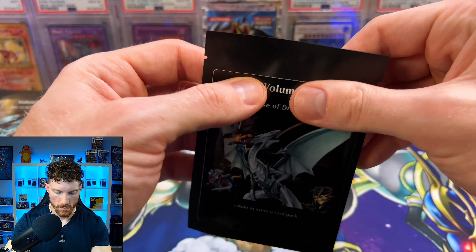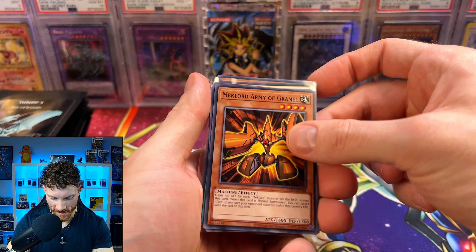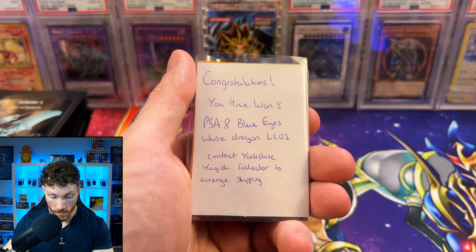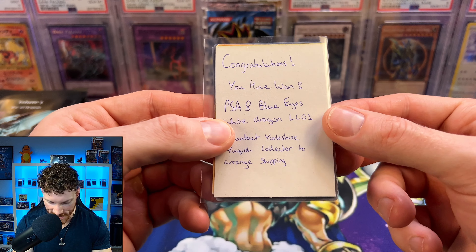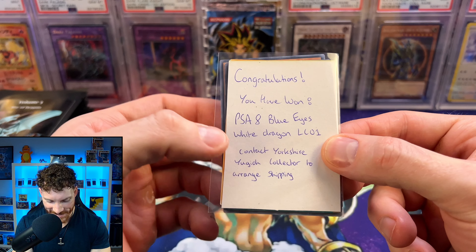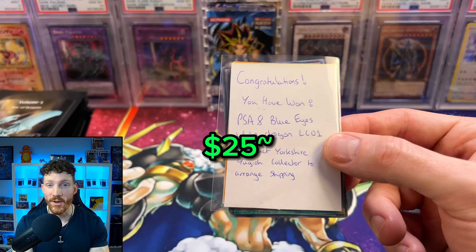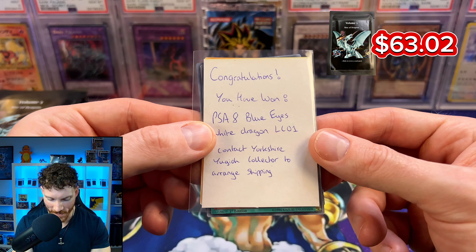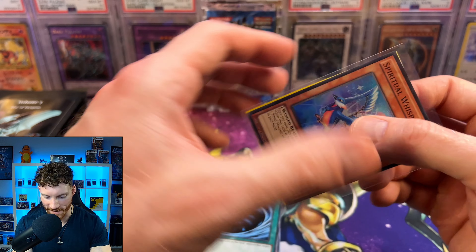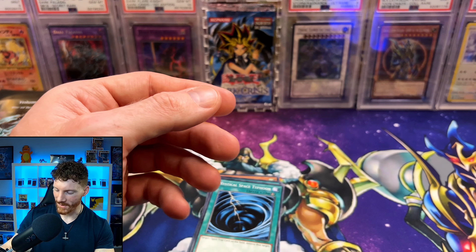Nothing crazy there. This one feels thicker — maybe we got something good in this one. We've got the Mech Lord, another Mech Lord, I'm with Wysel, the Lucky Iron Axe, Ga-ga-ga Bolt. And — congratulations! You have won a PSA 8 Blue Eyes White Dragon Legendary Collection 1! There we go — we actually hit something big. I've got to contact Yorkshire Yu-Gi-Oh Collector to arrange shipping. I did not know, or I may have just forgot, but he does have these throw-in cards where you can win some other things as well. That is a big win — I would definitely take that one.